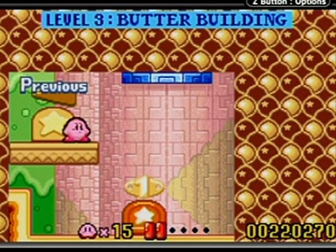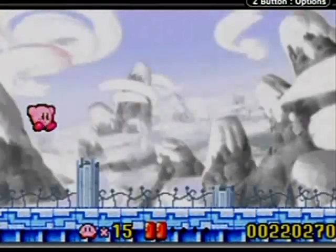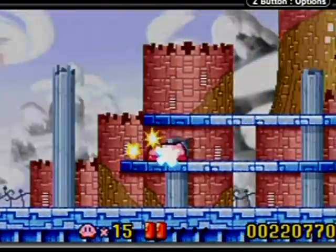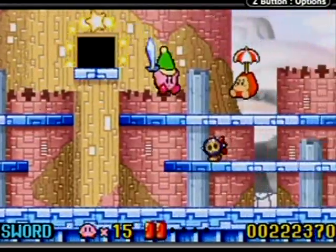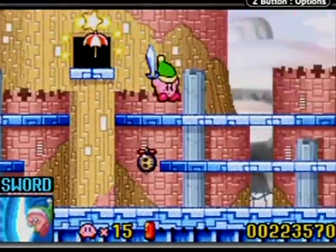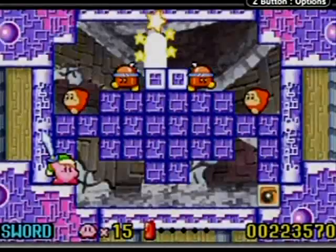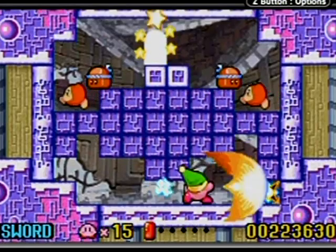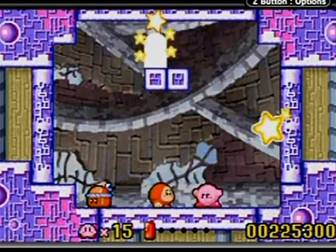Hello everyone, welcome back to the walkthrough. This is level three, the Butter Building — a building made entirely of butter. This is obviously frozen butter, as you can see because it's blue. Butter is soft and doesn't have much structure for buildings, so it has to be frozen. This area is evidently very cold to keep the butter frozen. Be very careful right here when you destroy that, because those critters don't fall on your head.